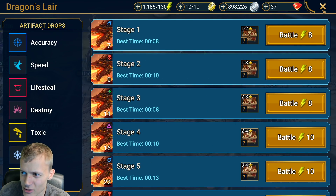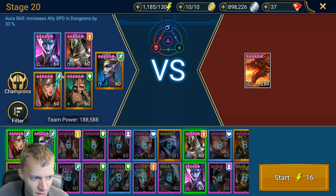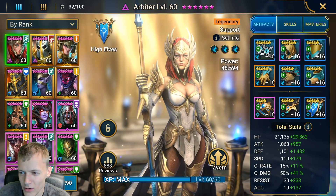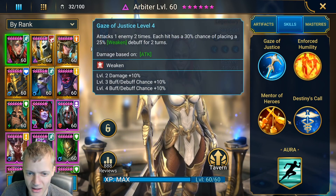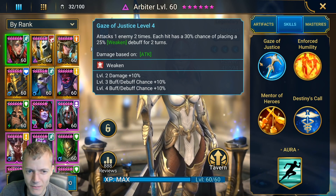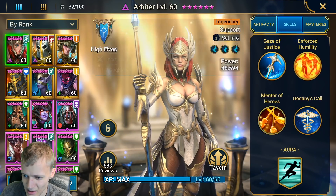I'll show you guys the heroes I'm using. We are using Tomblord and her — yeah, with her you just want to go full speed with a lot of resistance. It doesn't really matter, you just want her there for her skills. Against the dragon, the weaken is also useful — it makes him take more damage. She increases speed and attack, so she's just good.